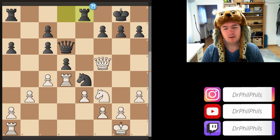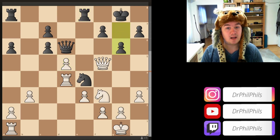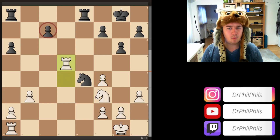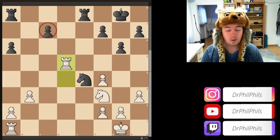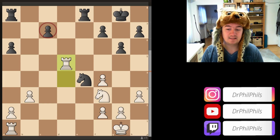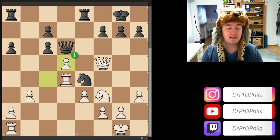Rook e8 was played, which is a little questionable. I think the best defense for black is actually to play g6 here, kicking the queen — queen e5, forcing a queen trade after rook e8. White can force this queen trade and take the d-pawn. C5, rook c4 blocking the c-pawn. White is up a pawn but still needs to prove it's winning with best defense. Rook e8 was an inaccuracy that could have been punished with c takes d5, going into an endgame up a pawn.